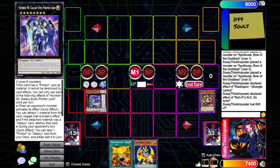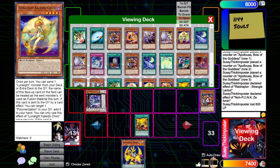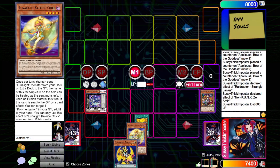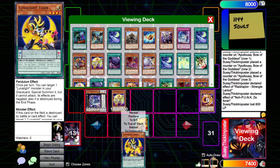This card — you can detach any material from it to negate a monster effect. So there you go, Nibiru-proof. And what's even better is we have a Normal Summon, so let's go ahead and get that Kaleido Chick. Now we'll start playing. We will go ahead and send Yellow Martin for Kaleido Chick.